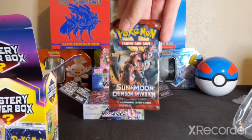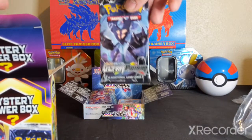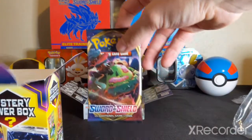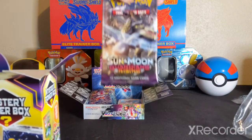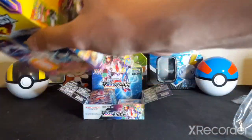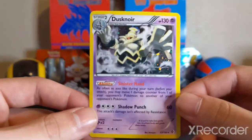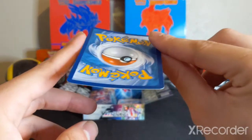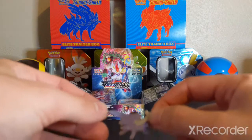Alright, first pack: Crimson Invasion. Second pack — hey! — an Ultra Prism. Sword and Shield. Cosmic Eclipse. And Guardians Rising. So it looks like our oldest one is going to be that Ultra Prism. And there's a Dusk Moor Holographic. It's honestly nice, but very bent. Extremely, extremely bent. Still, beautiful card. Can't expect much else from a third party thing.